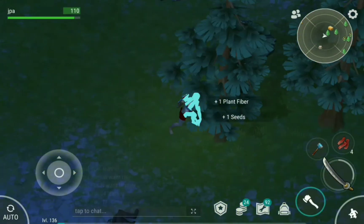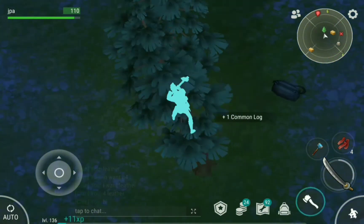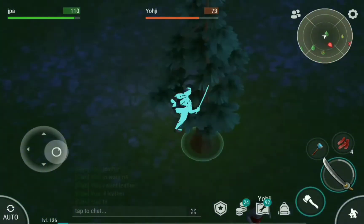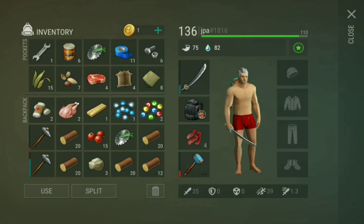Always watch out once in a while because there may be a survivor trying to kill you — whether you're a player or not — or you could just die because of that, just like shown here. Always keep your eye open even while doing something in real life.